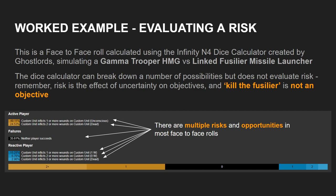If you were taking this face-to-face roll with your Gamma Trooper, then it had to have been for a reason, and whether or not this was a good decision is going to be very commensurate with how important that reason was for your battle plan and accomplishing your overall objectives. Even if you succeeded, we can still ask whether this was a good or bad decision from a risk context by evaluating the risk against the opportunities that you created.